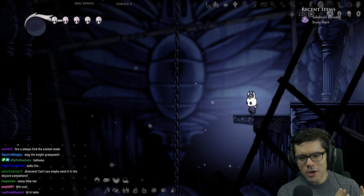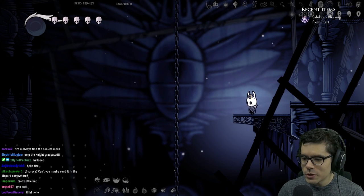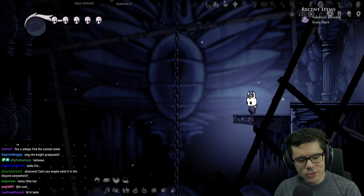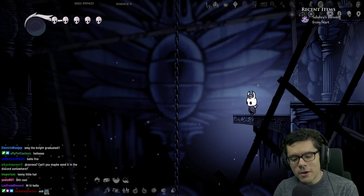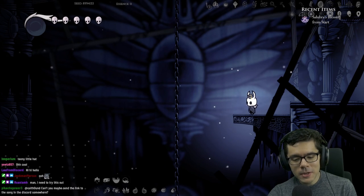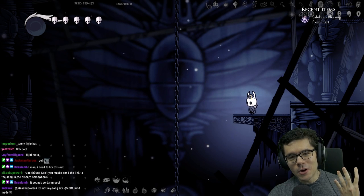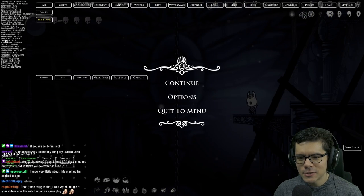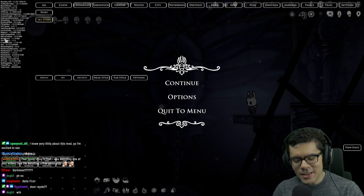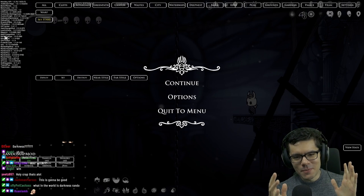This mod is actually integrated with randomizer, so if you're using randomizer it'll throw all the artifacts into the pool of randomized items — and there's a lot of randomized items today. I made a list because I wasn't sure I'd remember it all. We're doing all items, grimkin flames, all movement is splits, randomizing benches, darkness, levers, and also randomizing doors, which is a new mod that adds more doors to the game.